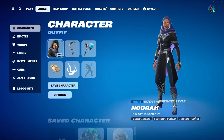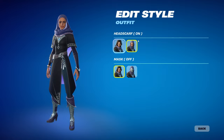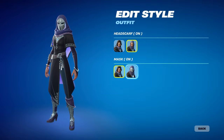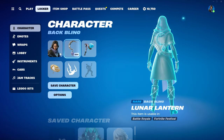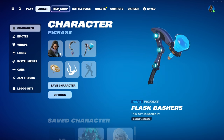There's a male skin and a female skin. We're going to take a look at the female one first — Nura. It looks like she comes with multiple edit styles. You can toggle the headscarf on or off, and you can also add a mask. That actually looks really cool. I like the mask. She looks good with the mask on and off. We're going to keep that edit style on.